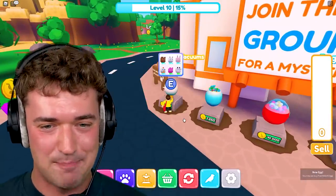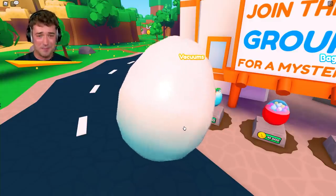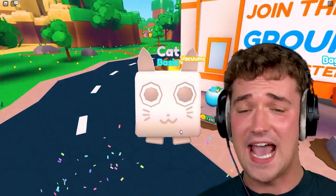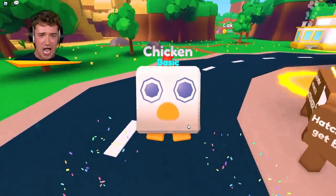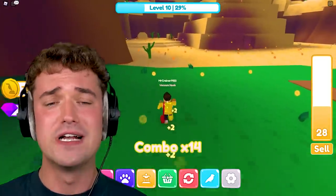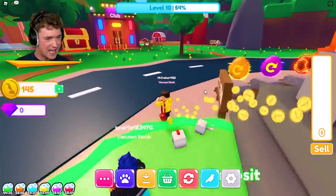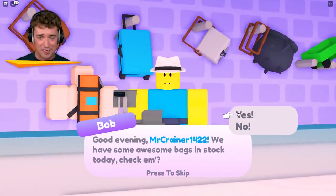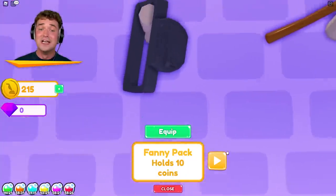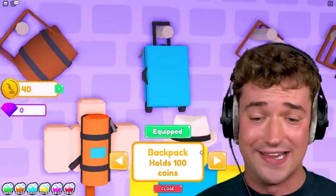Next up, let's get pets — and we got double lock too, so we might get a lucky pet. Got a cat — it's basic but still cute. And it's a chicken! So we got cat Jeffrey and chicken Jeffrey; they give us double coins and double experience. I think I just want a better bag right now, more than a better vacuum, since we got the boost for that already. This one holds 100 coins — that should help us out.